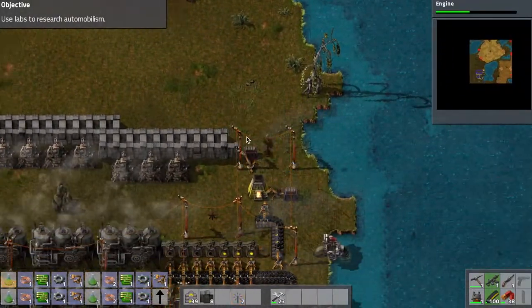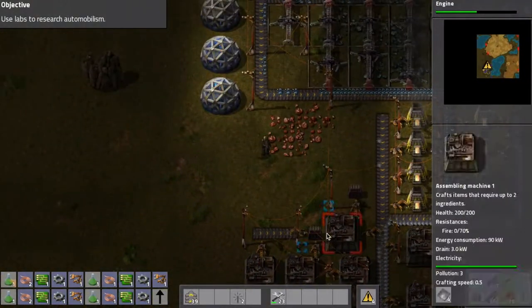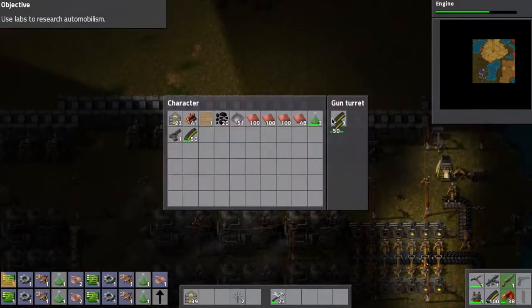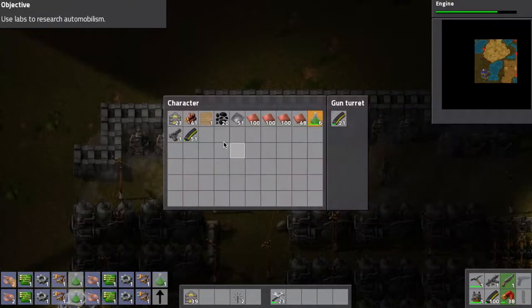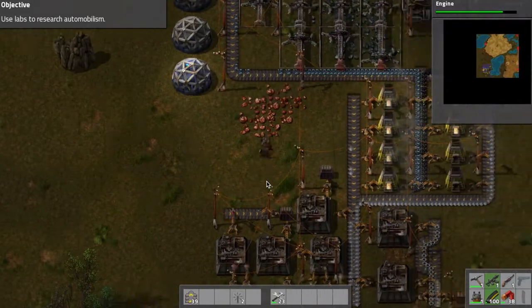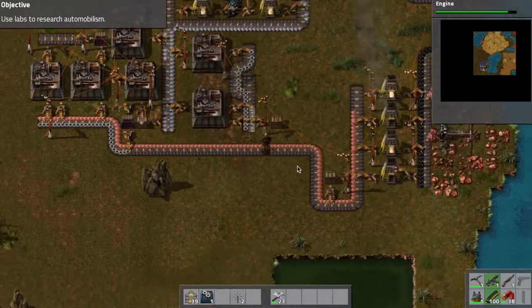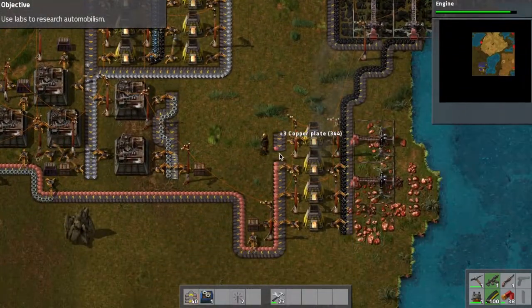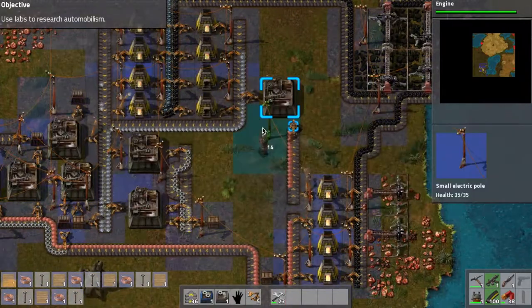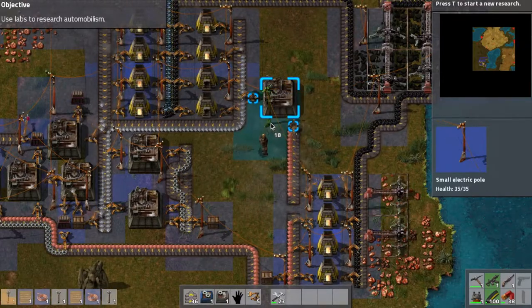I'm pretty confident with this wall setup. They're not getting near the wall - you can see the corpses where they've died a few spaces up above it. So I feel confident about this setup and I'm not gonna get invaded. I can kinda relax with defenses now and focus on automating the green science packs, which requires some pretty intensive things. I'm gonna go ahead and reroute copper plates so that I can build the necessary pieces.